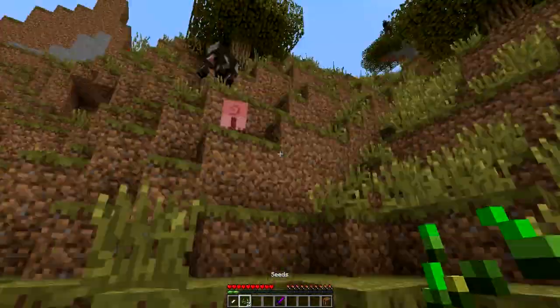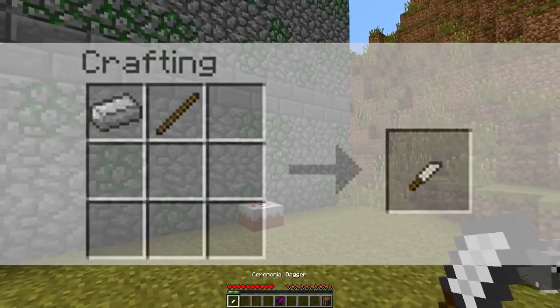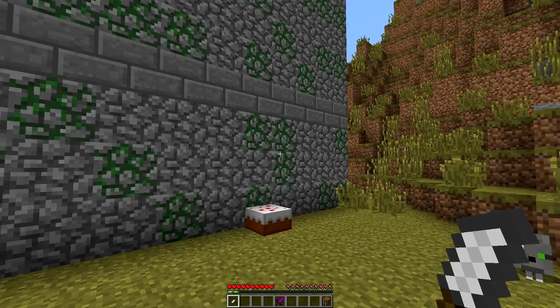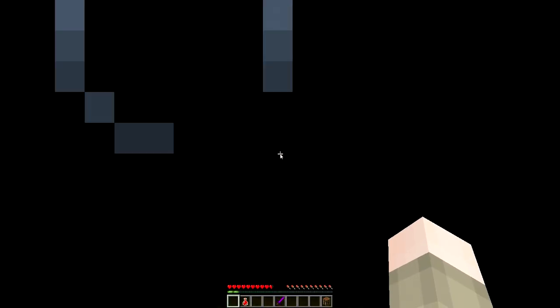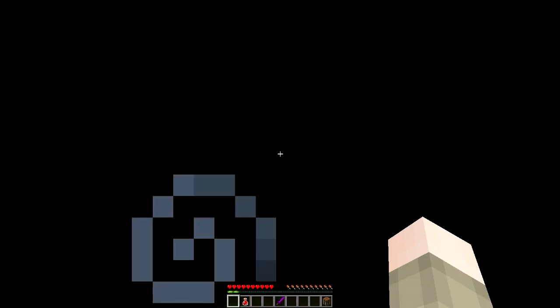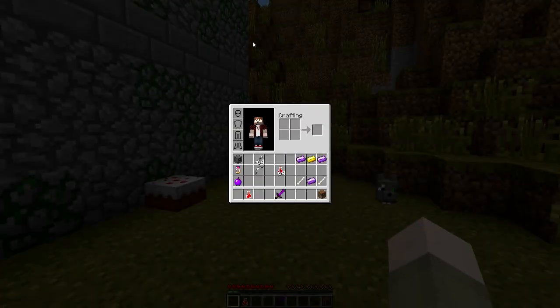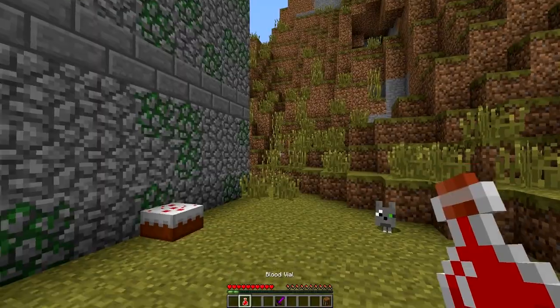You need to collect blood, not seeds. To do so, you just craft this using one stick and one iron ingot in your crafting table — it's super simple. Then you right click it on yourself and boom shakalaka! I've been blinded and slowed and I feel all weird. Particles are gone, I'm not stinky anymore. And it'll give you one blood vial.